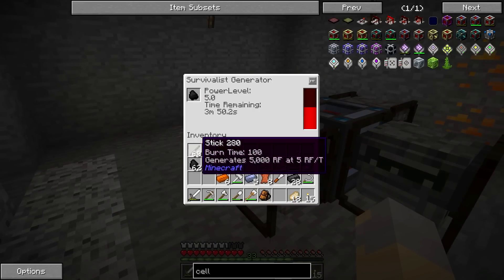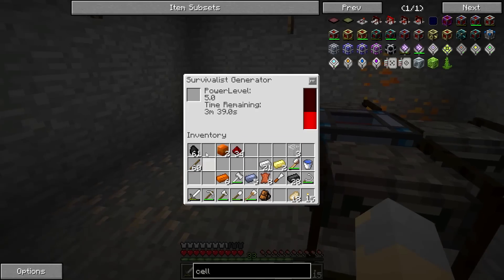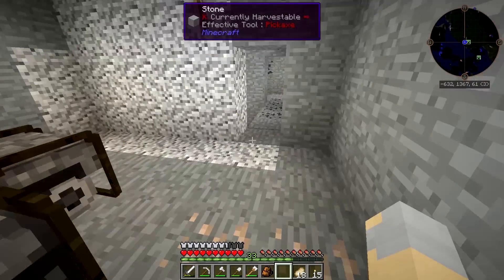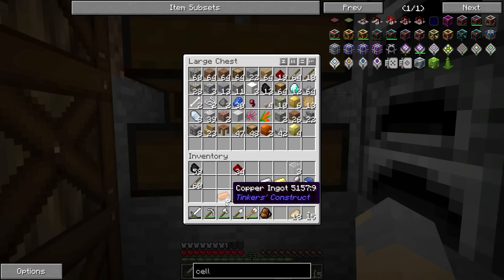And then we can put a little bit more coal into each of these so that they will continue generating power. This will give me about 800,000 RF at my disposal once I actually get into making some of the basic technical machines, like a pulverizer, some of that kind of stuff.